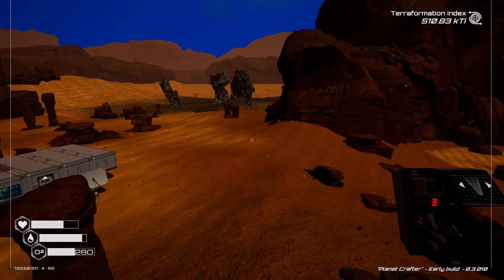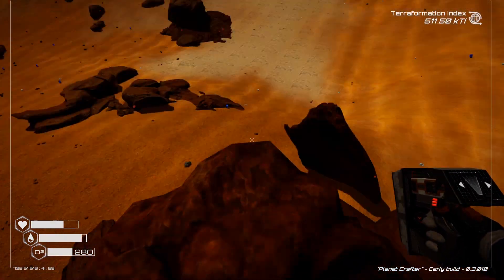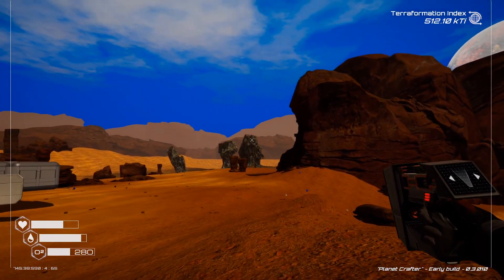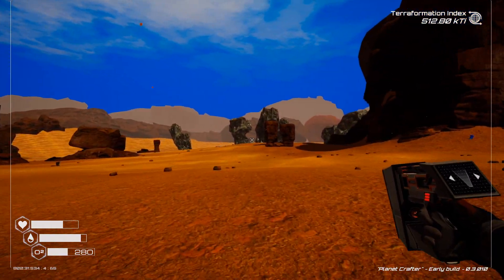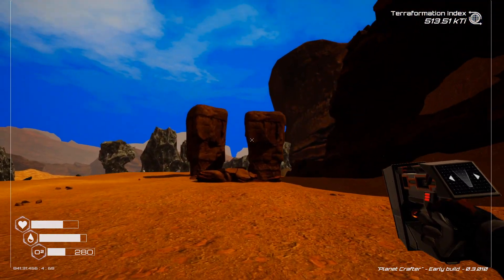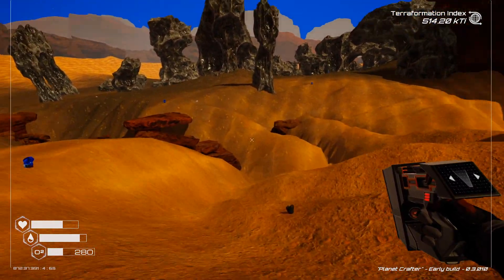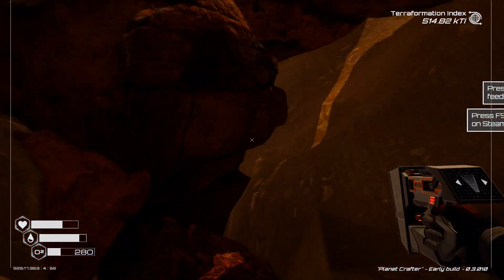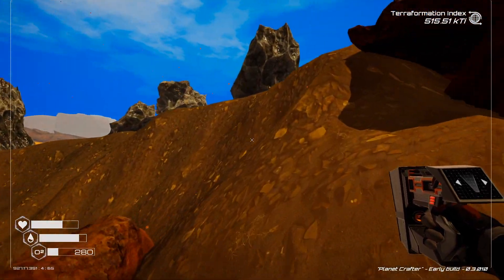Now that the hard one is out of the way, we're going to grab chests five and six on this next run because they're pretty close together and really easy to get to. Back on the landmark — you should be familiar with the map by now. We're going to head to the right toward these tall grayish rocks, which is pretty much the aluminum field. Keep running to these two weird-looking rocks, and once you get on top of this hill you'll see a bunch of rocks in a ravine. Right here underneath one you're going to see chest number five. Jump down and grab it.